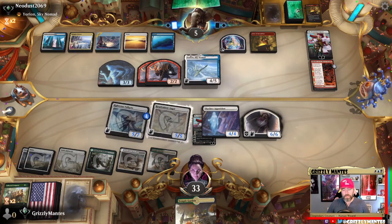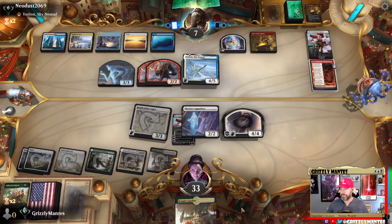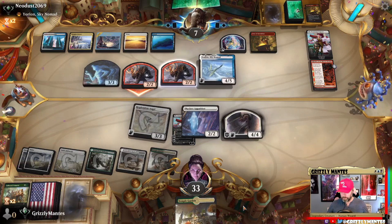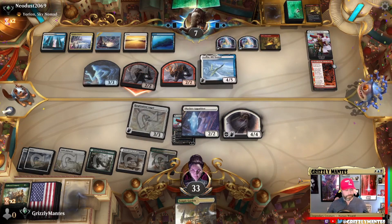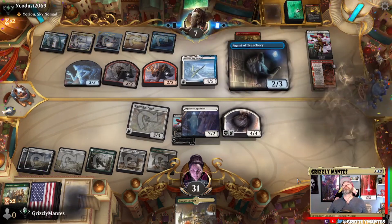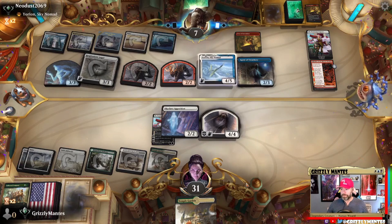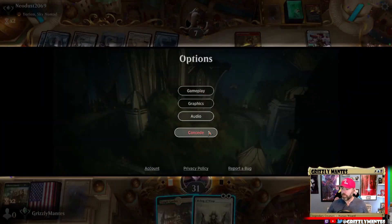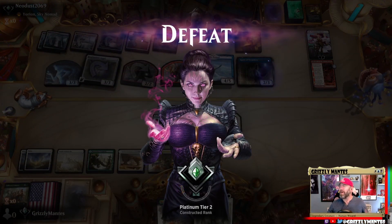One down, one to go — who's scarier, the Valkyrie definitely. One more spell — see how brutal it is. We're probably dead, but you never know. CoCo off the top could do something. Bishop of Wings — cool, we out. Oh yeah, just missed it. That CoCo was clutch and we dropped the ball.